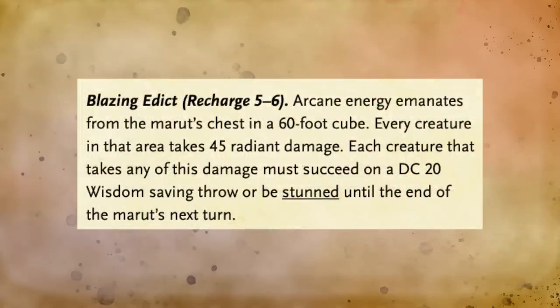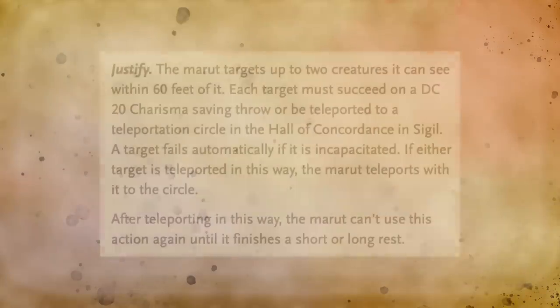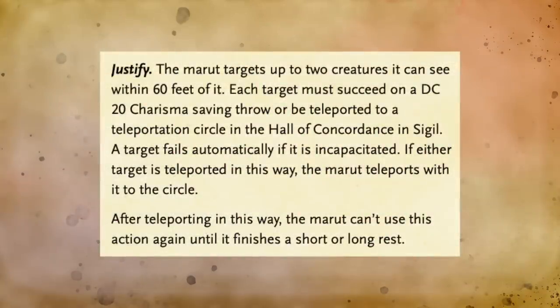Not only will it punch you for 120 damage, but the Marut also has an ability called Blazing Edict, which creates a 60-foot cube of radiant energy that does 45 damage to anybody in that space. Not only that, but they have to make a DC 20 wisdom saving throw or be stunned. Blazing Edict recharges on a 5 or a 6, and there's no saving throw to avoid the 45 radiant damage — you only get to avoid whether or not you are stunned. Lastly, the Marut has an ability called Justify, which allows it to target two creatures within 60 feet who must make a DC 20 charisma saving throw or be instantly teleported to the halls of concordance in Sigil.